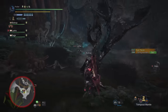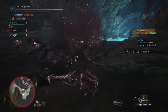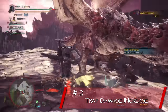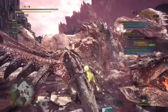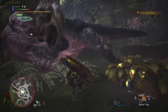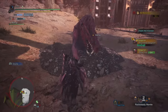Now this next tip won't work on elder dragons because they're immune to hunter-made traps, but it is a tip for dealing extra damage to any normal monster. And all it really boils down to is not being afraid to use your hunter-made traps early in a hunt just as a means for your team to dish out some serious damage. I personally advise using shock traps as they deploy much faster than pitfalls, but pit traps can work as well. Hunter-made traps are definitely something that's underutilized for damage purposes.